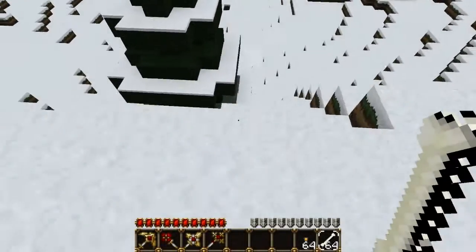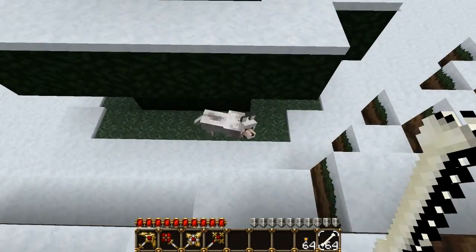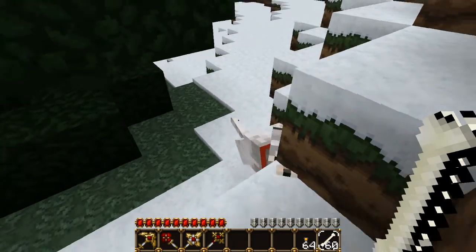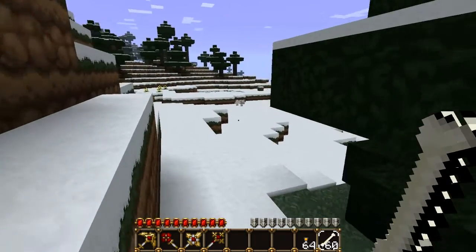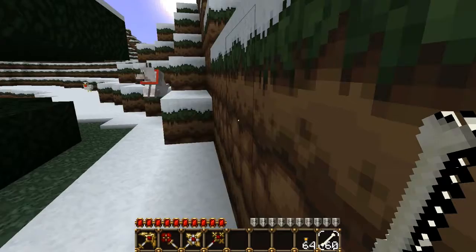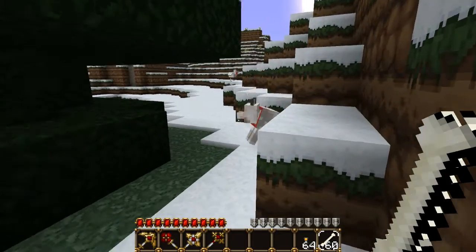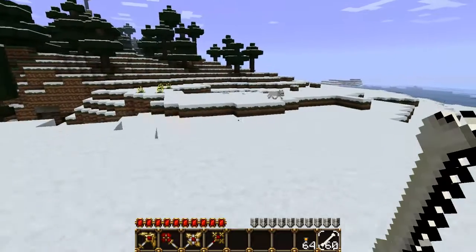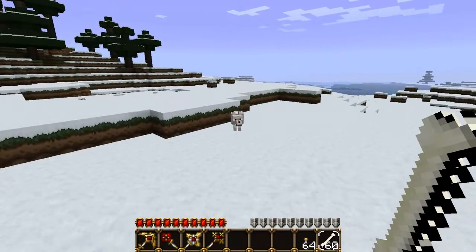As you can see here, I've got some bones and I found some wolves after about half an hour of exploring. To tame them you right click with the bone until their neck turns red and that indicates the collar. You can tame as many as you want. You can see mine is sitting - if you right click on it after it's tamed it'll sit, and then right click it again and it'll stand.